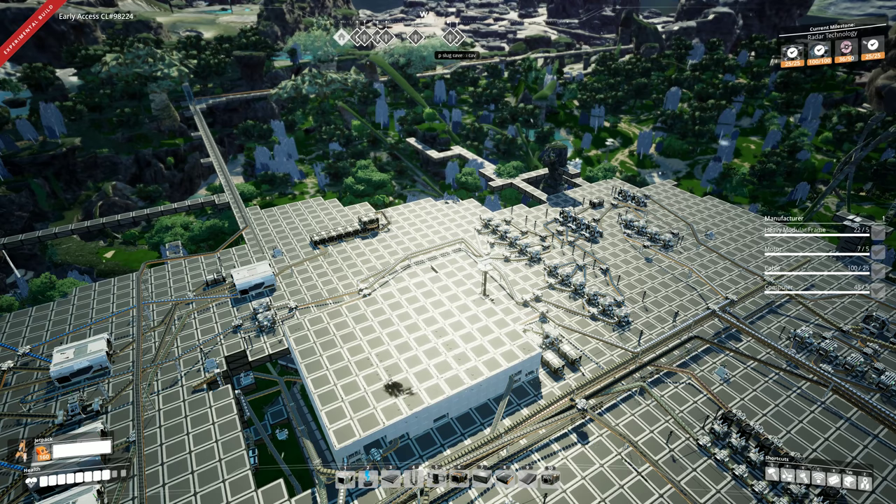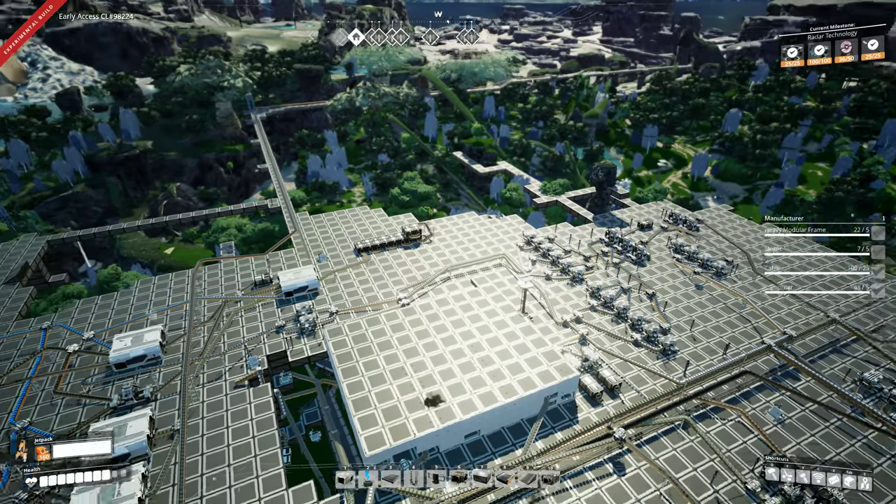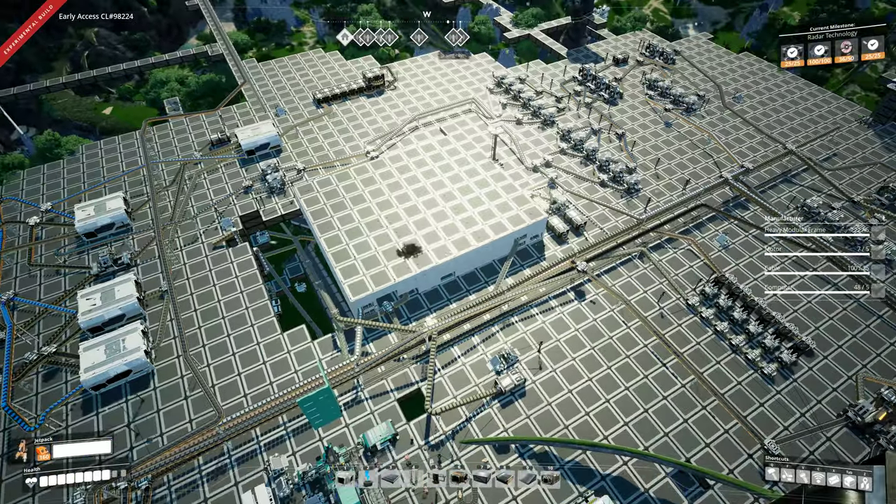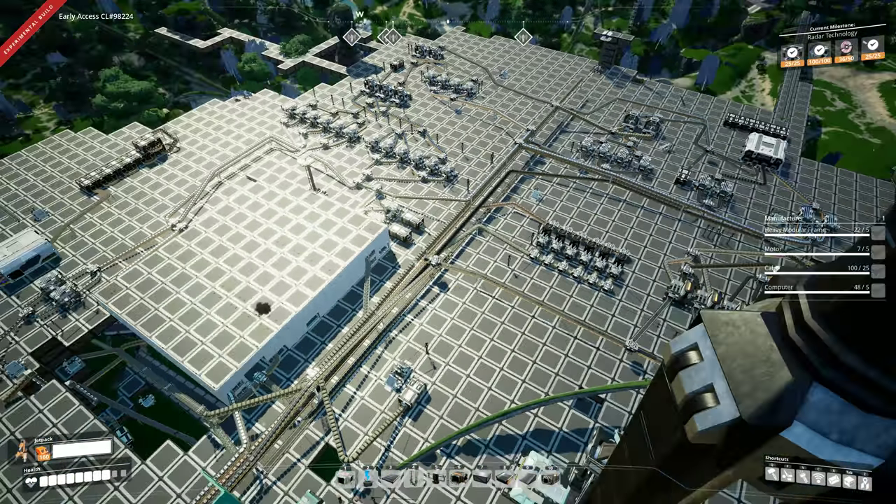Hey gamers, it's GrindThisGame here, back with Satisfactory. I'm coming back from a bit of a break from the game, but there's a new build out on the experimental branch. The way you get the experimental branch is you open up the Epic Game Client - there'll be a new game you can install. It's basically the same game but the experimental branch, so it has all this new stuff in it. I'll put a bunch of the details from the patch notes in the description of the video, but I'll just briefly go over some of them here.